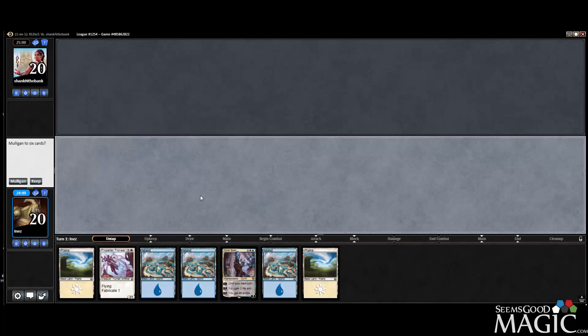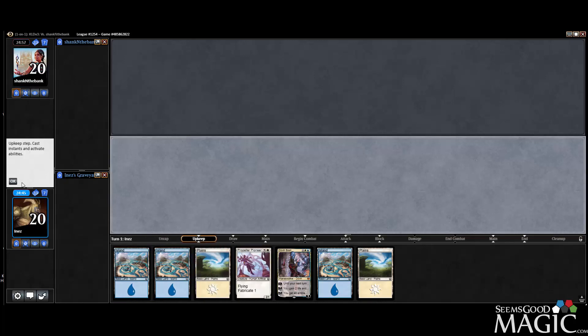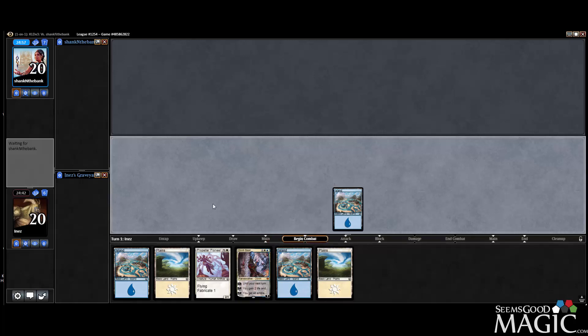Round two on the die roll. We don't have a planeswalker until turn four, but mana looks right. We've got a planeswalker in hand — feels correct.